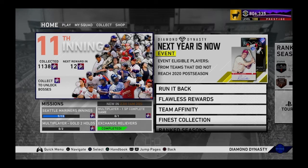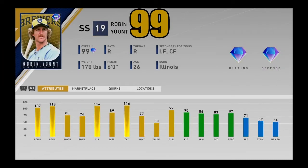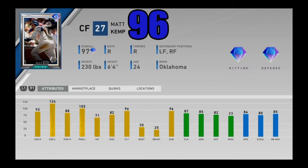Number 100 is 99 overall Devin Williams, the finest card from the Milwaukee Brewers. At 99, we're sticking with the Milwaukee Brewers — 99 overall Robin Yount. At number 98 we got 99 overall Mike Schmidt, the Phillies stage 3 team affinity card. The first starting pitcher in the top 100 is going to be 99 overall Walter Johnson at 96. We got 97 overall Matt Kemp, the prime card, one of the older headliners in the game.